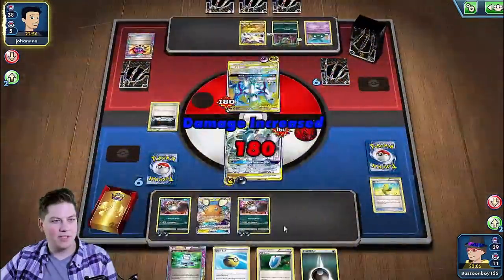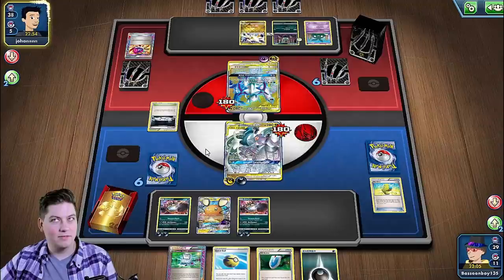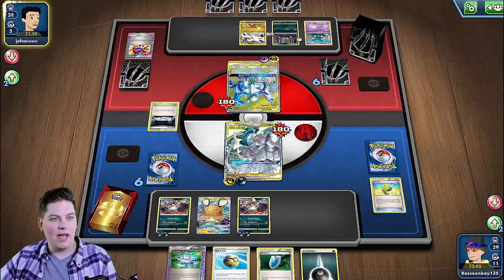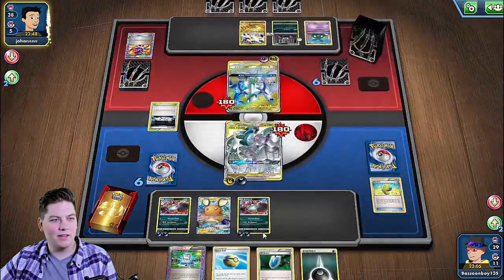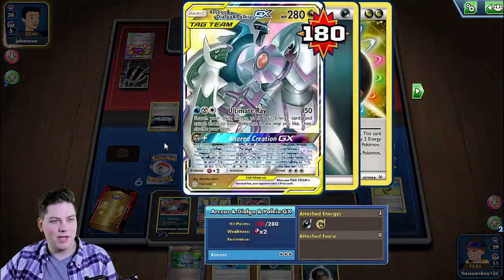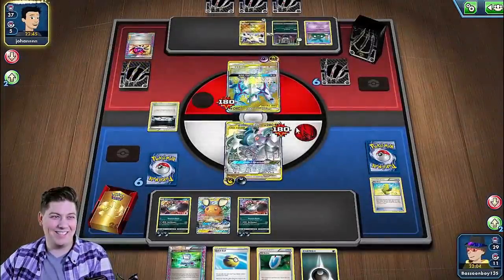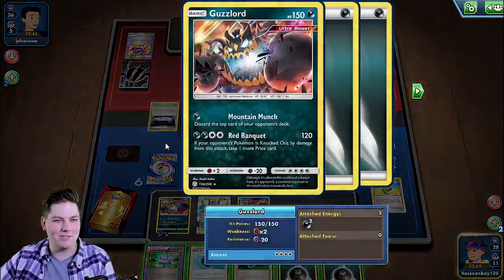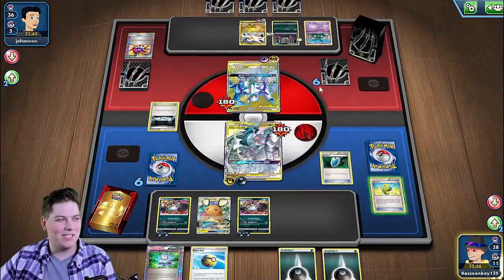We just win — insane. We take one extra prize. We already did Altered Creation, so we win. We're taking one prize off the Altered Creation, we're taking one extra prize here off the Red Banquet. GG, GG.